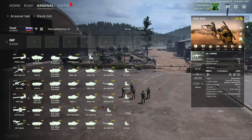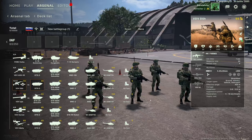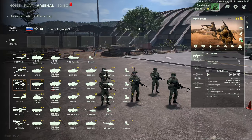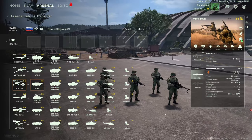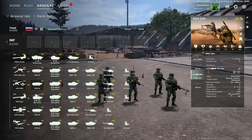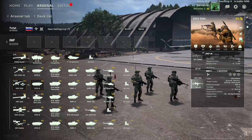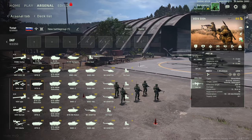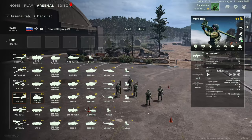Next up is the VDV DSh — a very standard infantry squad, five-man squad, decent amount of armor. AK-74 RMOs, a single underslung grenade launcher, an RPG-7D3 effective against vehicles and helicopters — 650mm HEAT penetration, do not shoot at infantry — and a PKP-M machine gun. Very standard squad, nothing special, and nothing special to mention with their transports.